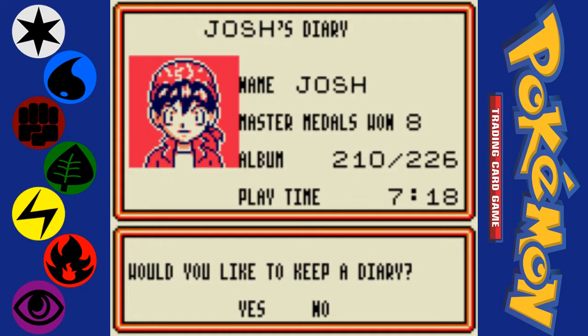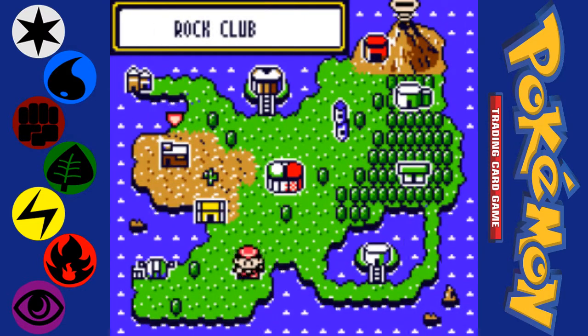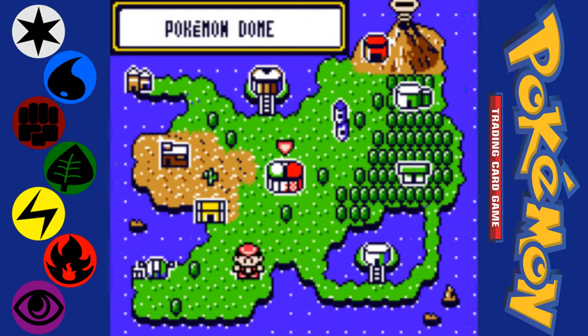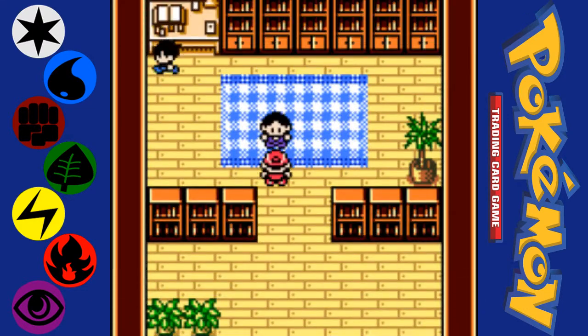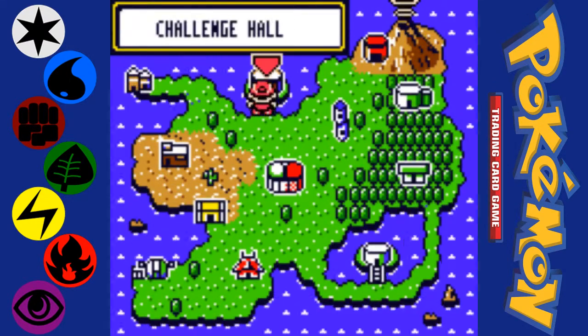Things that are left to do in this game — I'm not going to do any of them, but if you see here it says Album: 210 of 226 Pokemon. There are a lot of bonus cards you can get from trading with people in the clubs. I got some of them, but mostly I just don't care. I think you can do a whole bunch of trading with Ishihara here at certain points. And there's also this place, the Challenge Hall, where periodically if you come here, there's a special challenge going on.